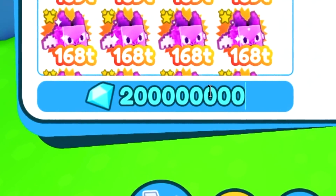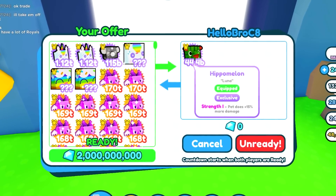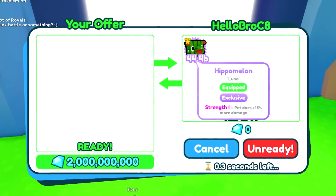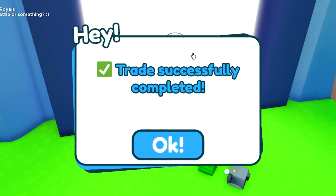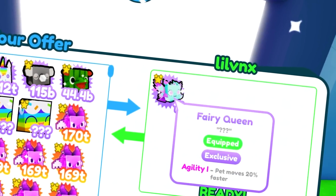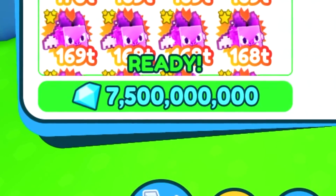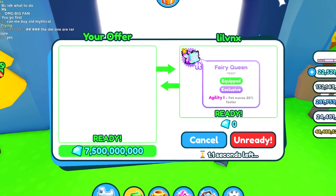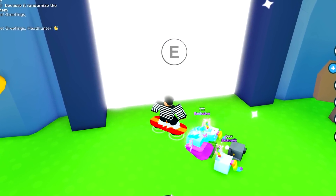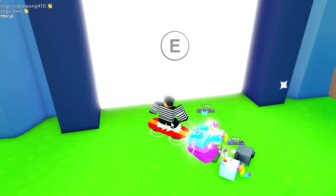Hippo melons go for 2 billion, so we're gonna offer him 2 billion. I'm surprised they haven't risen in price — it's been like 29 or 30 days and they've been stuck at about 2 billion, which is pretty crazy. Oh, a fairy queen! That goes for 7.5, so we'll do 7.5 for the fairy queen. Looks like he's gonna do it. The fairy queen isn't super rare but it's been a couple months since it came out, which is nice.